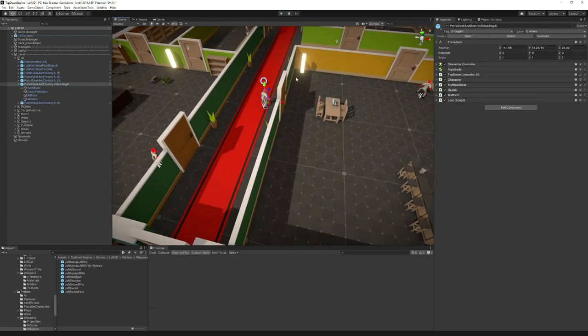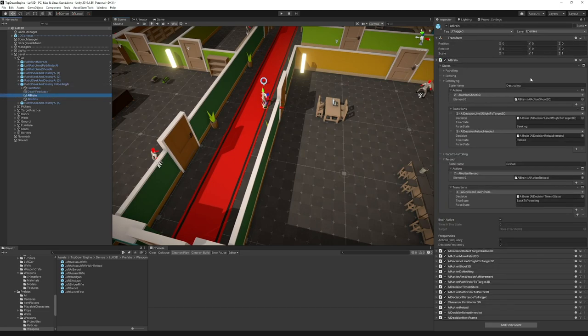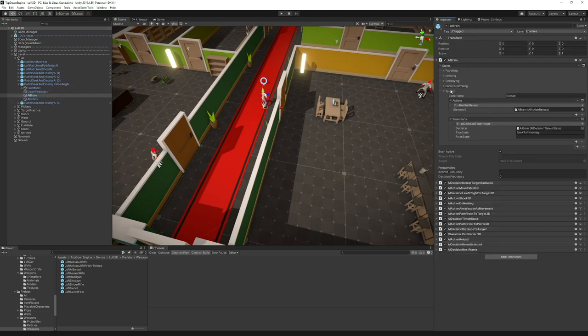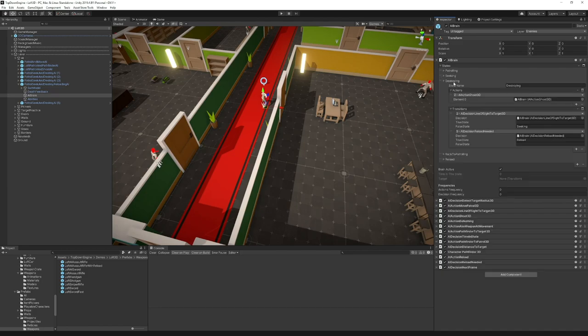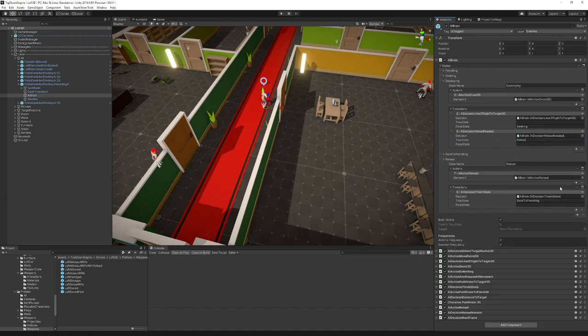If we select it and look at the brain, you can see it has a number of states. It starts patrolling, then seeks and destroys the enemy, then goes back to patrolling. When it's in the destroy state, it checks for line of sight and also checks whether a reload is needed. If true, it goes to the reload state, which performs a reload, and after a certain time in state, goes back to patrolling.